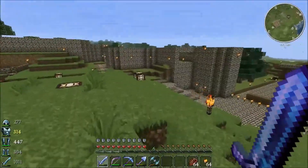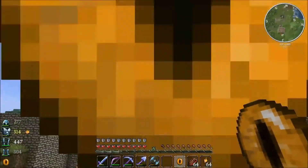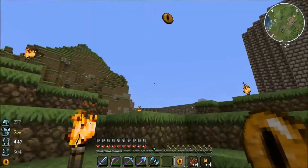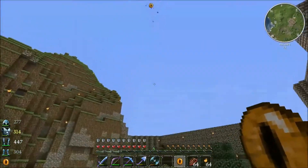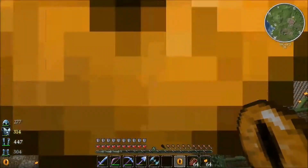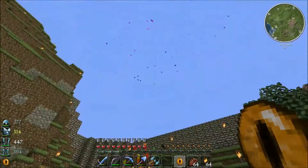I don't know which way these Eyes of Ender are going to go, so let's look - it's going that way. Wait, that's not under there, is it? Surely. Okay so that's cool - looks like we're heading out this way. Let's go! Oh Rowdy, this is so awesome - I've never actually... wait, did that just break?